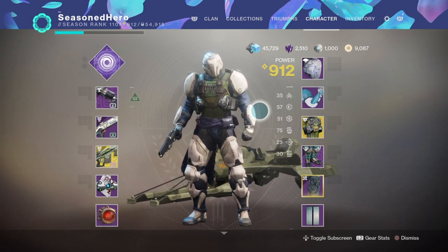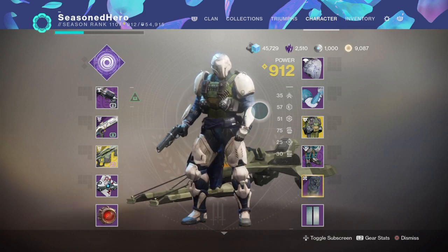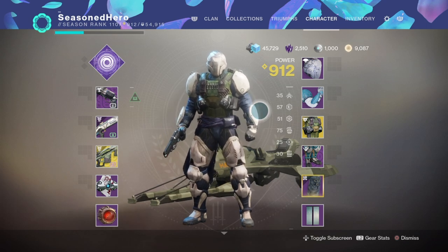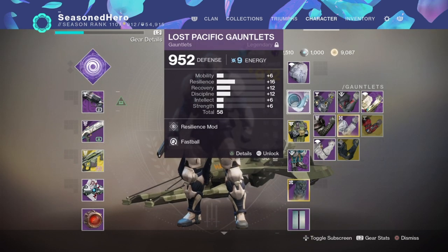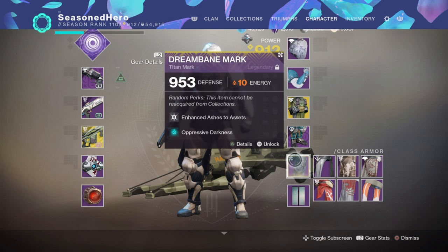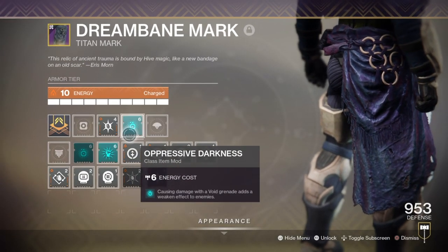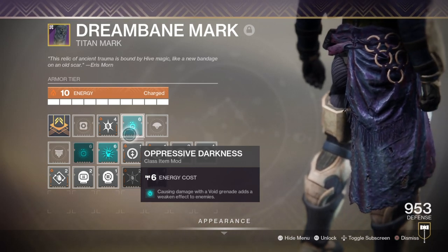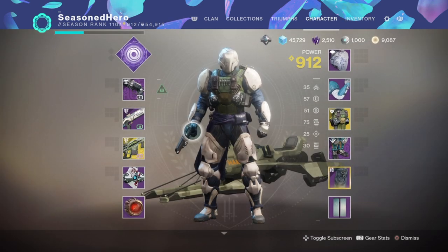All of the armour pieces I have achieve that goal with the relevant mods attached, but you don't need the same armour as me. The only armour you will need is the Armentarian — everything else is fine as long as you get the stats where they need to be. Here are the mods: Head — Discipline mod and Scout Projectile mod. Arms — Resilience mod and Fastball mod. Chest — Resilience mod. Legs — Recovery mod. Titan Mark — Enhanced Ashes to Ashes mod and Impressive Darkness mod. Any remaining mod space is entirely up to you.